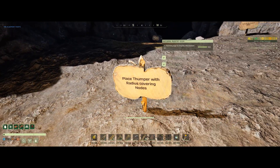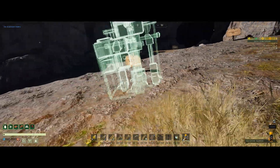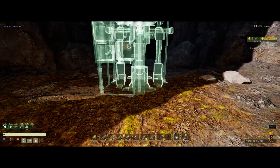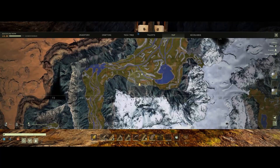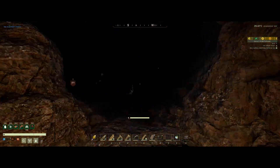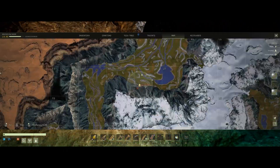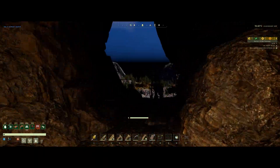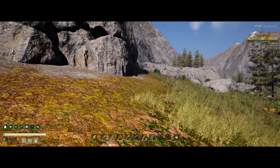Next, place the thumper. Press G to look at its radius and place it somewhere with a flat surface, close to the cave you're using. Looking at the map it covers a radius around this point. If you want to be sure, run inside the cave to the back and check — you want to be well within the radius. It covers Z-axis too, so it covers stuff above and below.